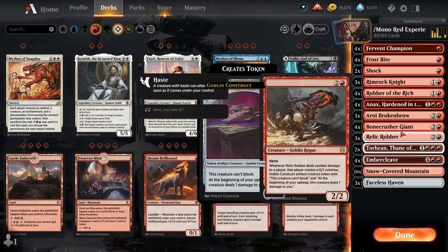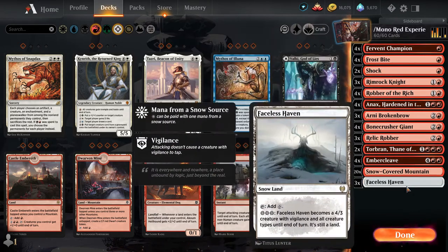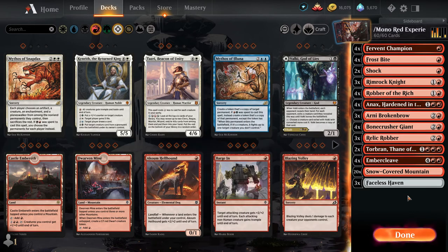Faceless Haven might be the key to this deck. One thing to mention: Fervent Champion gives a target attacking creature plus one plus zero until end of turn, and Faceless Haven qualifies as that because when it becomes a creature it has all creature types. So if you activate Faceless Haven with Fervent Champion on the board, it immediately becomes a five-three, and that can be devastating. With Tibalt's Trickery decks out there, Faceless Haven can be the winner.